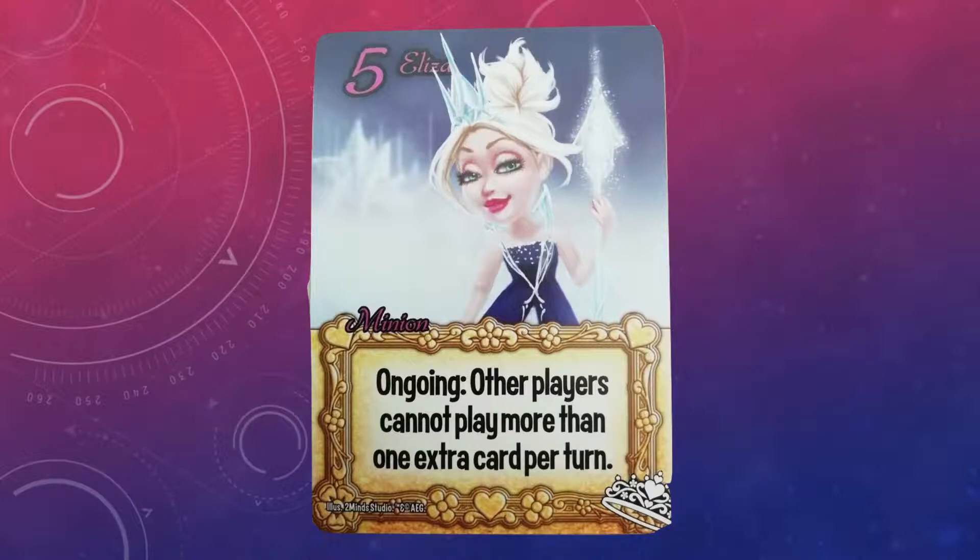I think this was the first minion I picked out — that's how quickly I knew I wanted it in my faction. Have you guessed what it is yet? Well, it's Eliza. And Eliza is absurd.